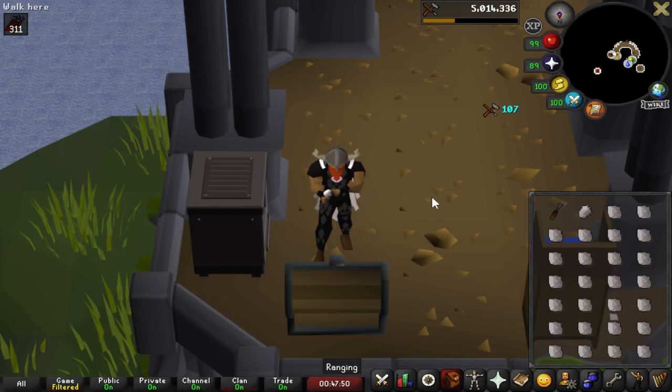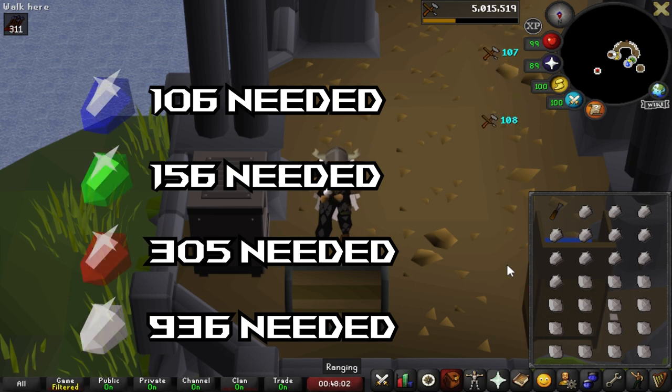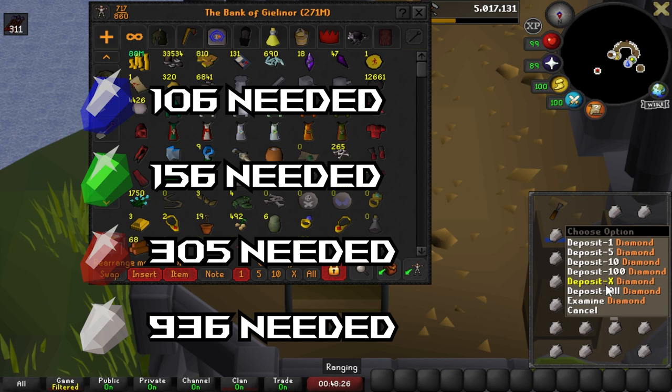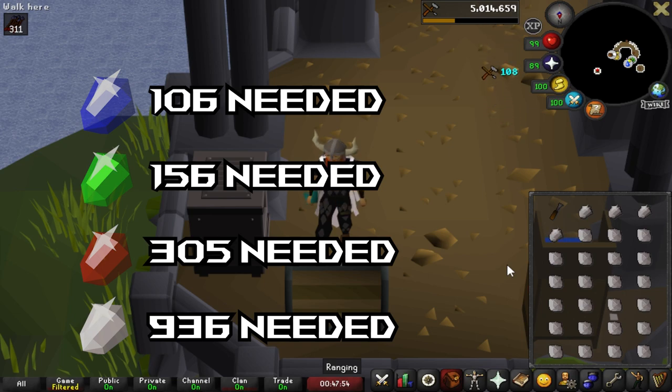Once you hit level 20, you're going to be moving on to cutting gems. For this you will just need a chisel and the gem you are cutting. From 20 to 27 you're going to cut sapphires — a notable mention here that you're going to be making around 135k experience an hour and pretty much breaking even, so you could keep doing this a while to keep your overall cost down. To get to emeralds you're going to need 106 sapphires. Once you hit 27, move on to emeralds — you'll need 156 of them. These lose you about 9 GP per cut but are almost another 50,000 experience per hour. So if you're just trying to get it done as fast as you can, I'd recommend moving up to emeralds.